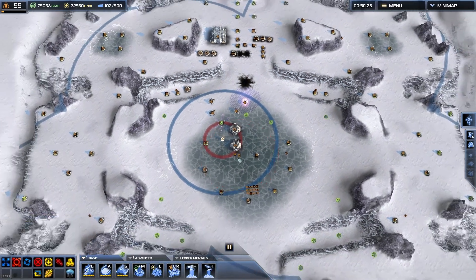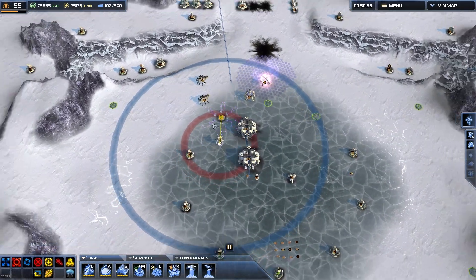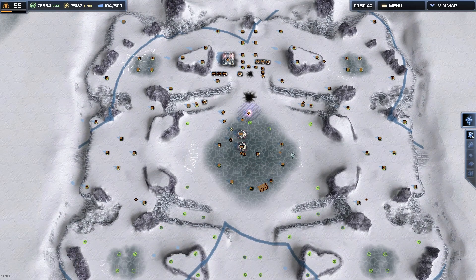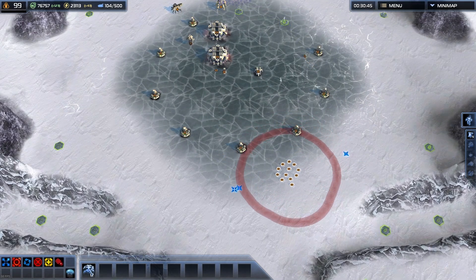Building is definitely the one where you can gain the most macro, because the less time you spend building, queuing stuff up, expanding, taking mass extractors, the more time you have to control your units.